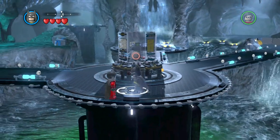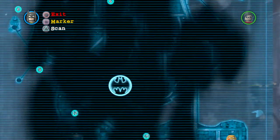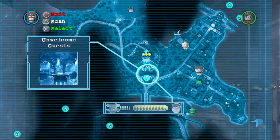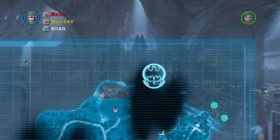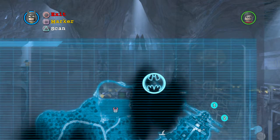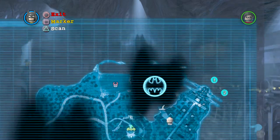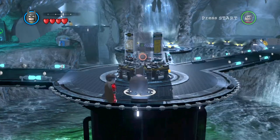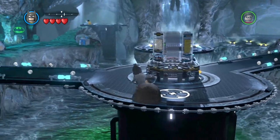Here you'll find the Bat Computer, basically where you can scan things and all that. That's where you'll be able to find certain things. Just so you know, I will be doing the gold bricks and the one percent guide by myself, since I've already shown you how to do all that. So I'm just giving you guys a heads up — there's the Bat Computer and that's what it can do.